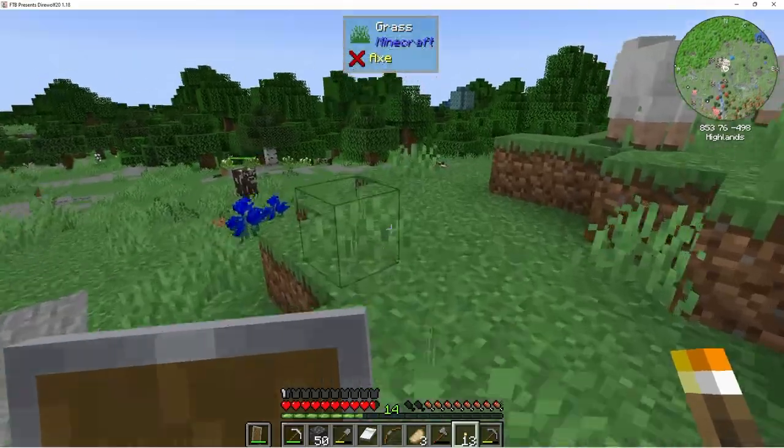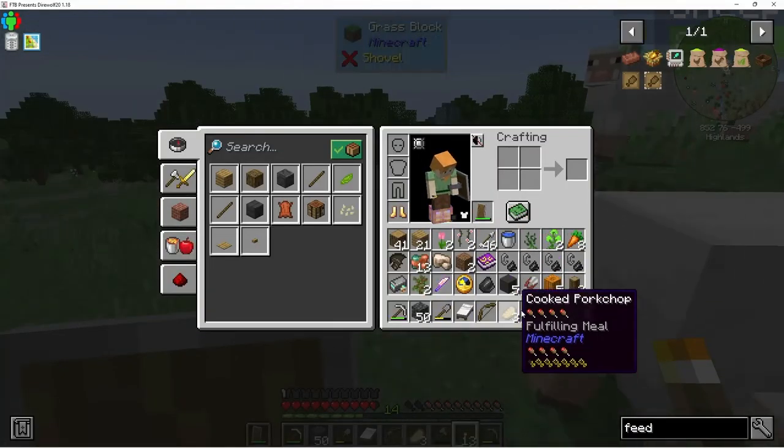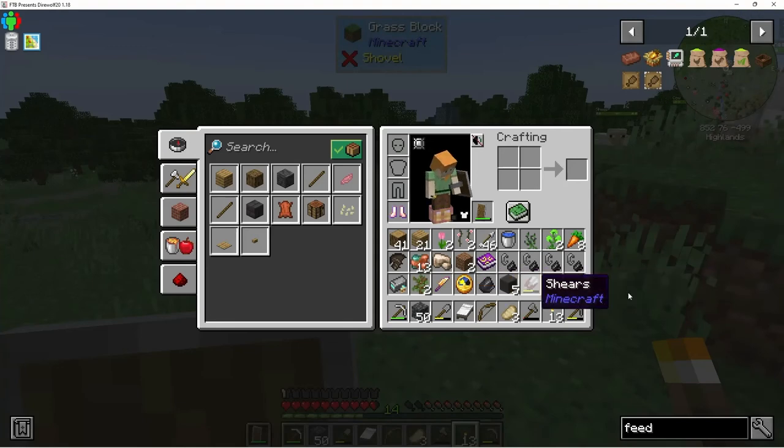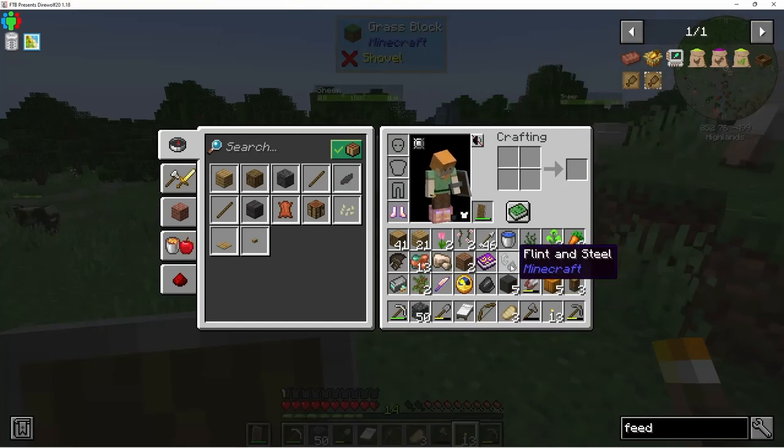Oh, we got — I don't have enough room. I guess I could get rid of one of these flint and steels if necessary. Oh look at this — three cascading archwood logs.